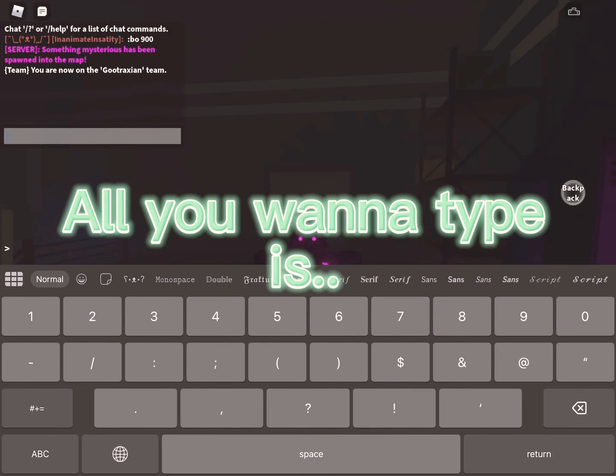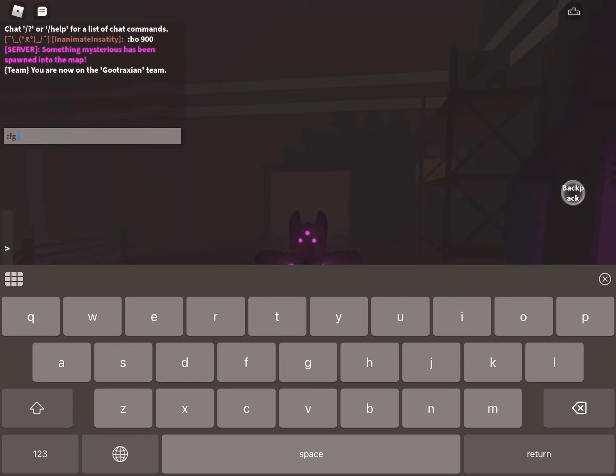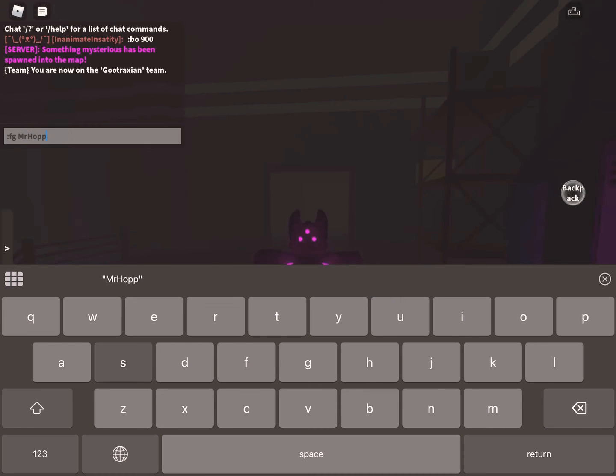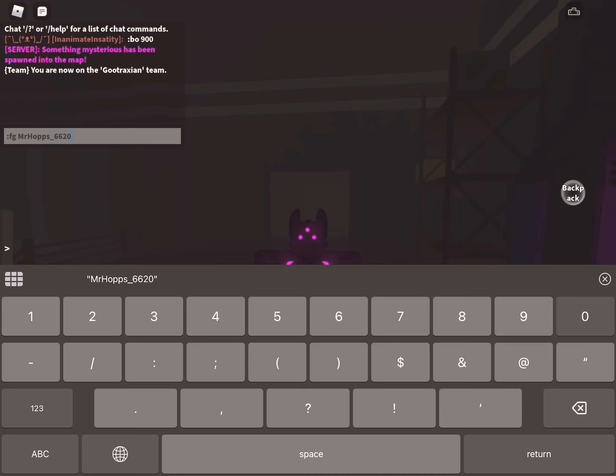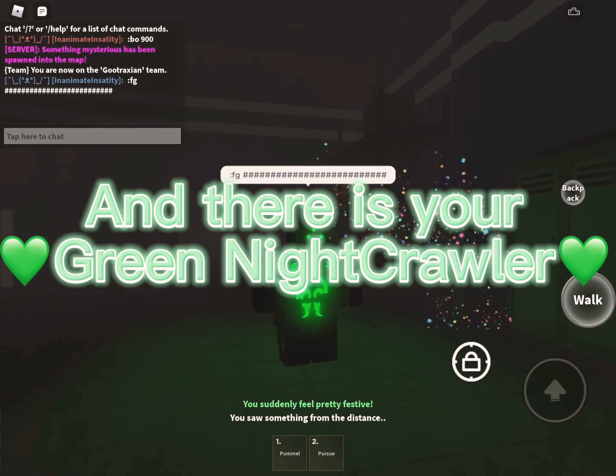All you want to type is FG, then your username. Look at the chat as an example. And there is your green Nightcrawler.